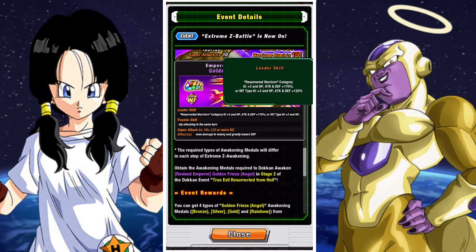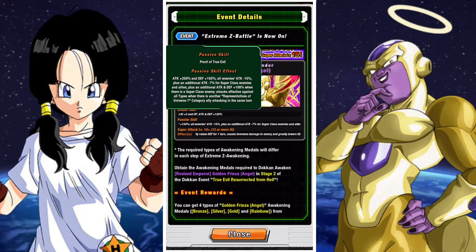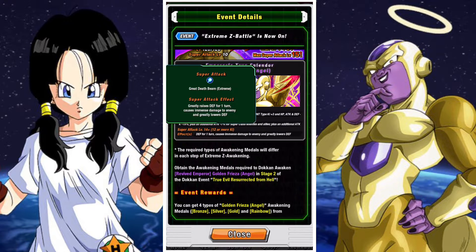Frieza receives his Xtreme Z Awakening, which is pretty good. He's got a Resurrected Warrior's lead which becomes 170% across the board, an INT-typed lead that becomes 120%. He will now greatly raise defense on his super attack, and he also has Attack of 250%, Defense of 150%, Enemy Attack Reduction of 15% along with an additional 7% for superclass enemies, and an additional Attack and Defense of 100% when facing a superclass enemy. He also has Attacks effective against all types when there is another representative of the Universe 7 category ally attacking in the same turn.